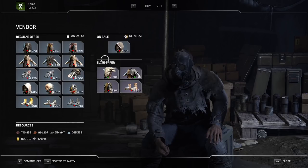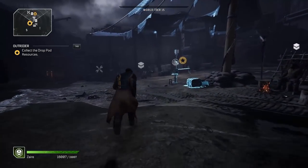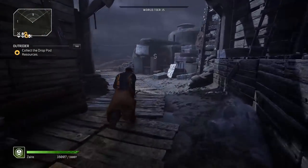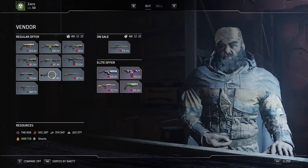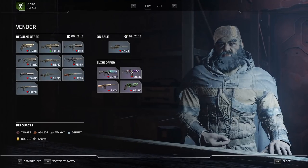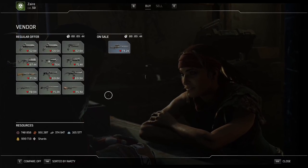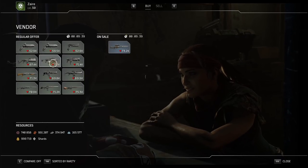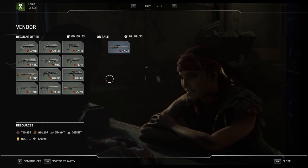There's also an arms vendor in Trench Town. Follow the same direction toward the pub and just before you cross the bridge on your right is the arms vendor. He sells a variety of weapons — an elite offer with a purple gun, an on-sale offer, and a regular offer. I'll be honest: most weapon vendors probably won't have a good weapon for you, but the gear vendors nine times out of ten have some very nice pieces you could upgrade to a god roll. Most likely you're getting weapons from expeditions anyway.